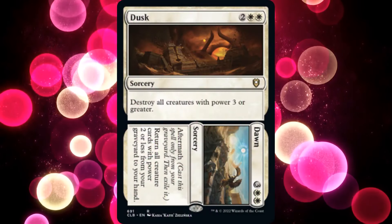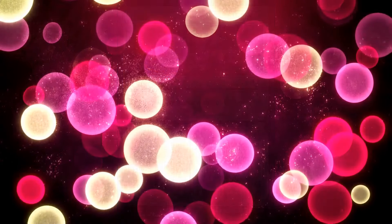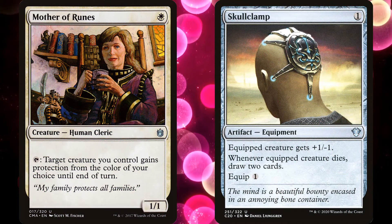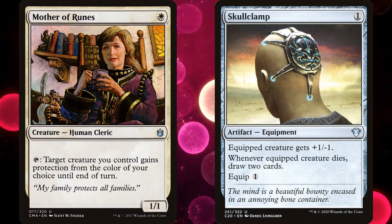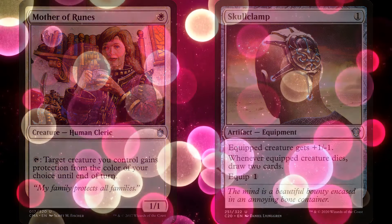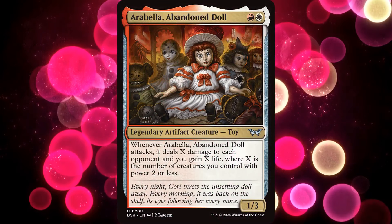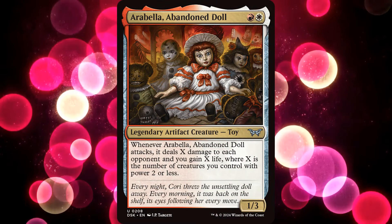I really like this commander, and I was happy that I was able to fit in great cards like Mother of Runes and Skullclamp. I know I could have gotten the budget lower if I'd left those out, but where's the fun in that? Are you building an Arabella Abandoned Doll deck? What direction are you taking the deck? Leave a comment below.